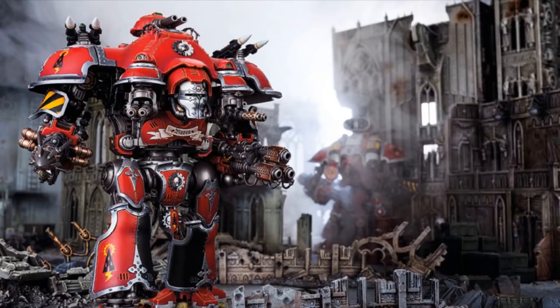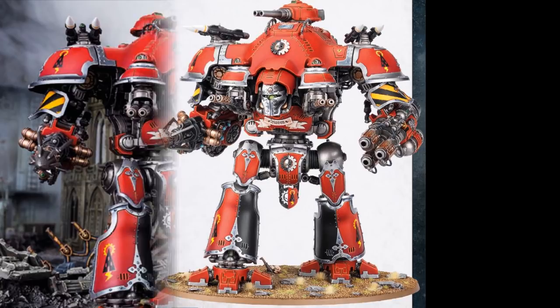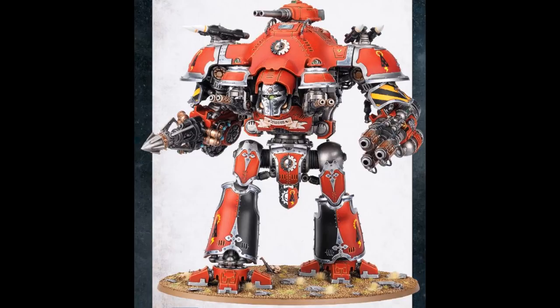The Knight Valiant's primary armaments are its Conflagration Cannon and Thundercoil Harpoon. The Conflagration Cannon is a magnificently unsubtle weapon, comprising three enormous Knight-grade flamers linked together and fed from armored Promethium reservoirs. When triggered, the Conflagration Cannon spews forth an inescapable firestorm that washes over everything in range and reduces all to blackened ash. So does the Knight Valiant burn the Emperor's enemies as the worthless heretics they are.